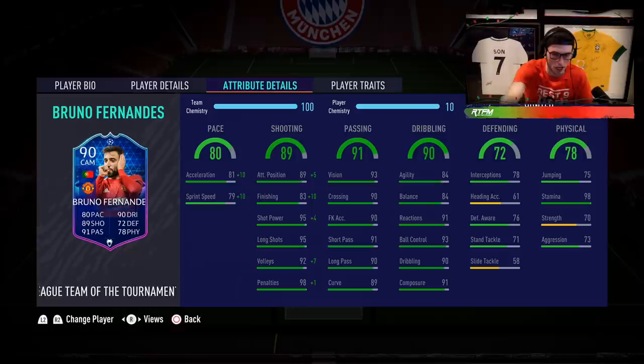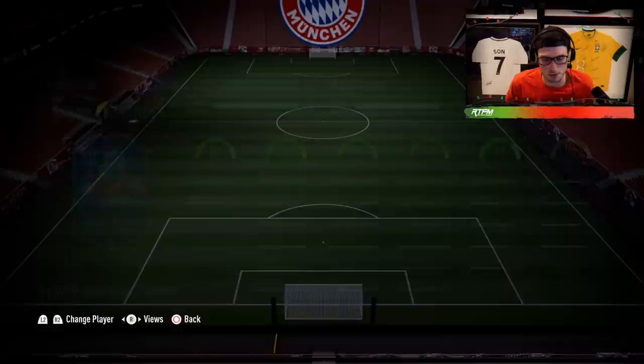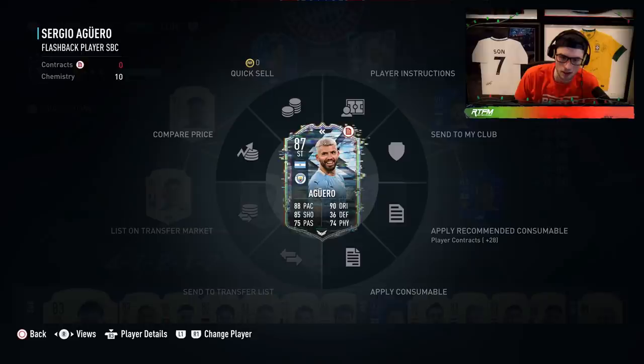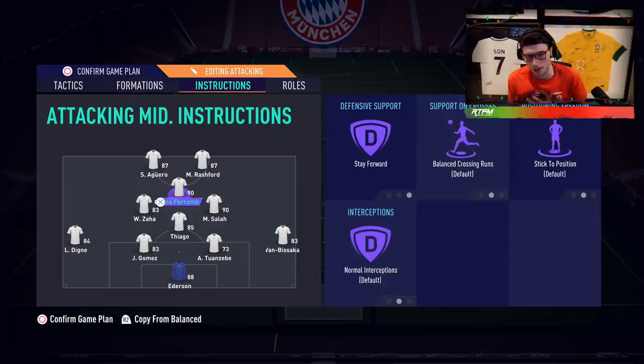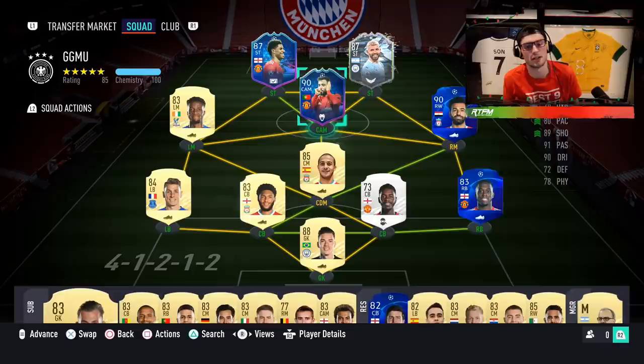We're going to check him out with a Hunter chemistry style - it's going to boost his finishing to 93, shot power to 99, penalties to 99, and acceleration and sprint speed as well. We're testing him in a 4-1-2-2 in Weekend League on our second account, using him with Rashford. Tactics-wise, we're putting him on stay forward instructions in the 4-1-2-2.